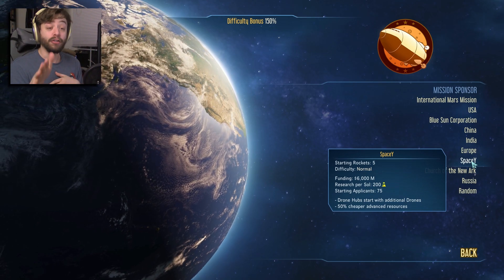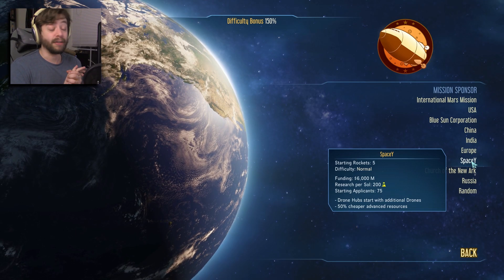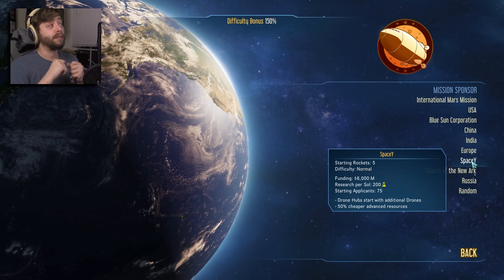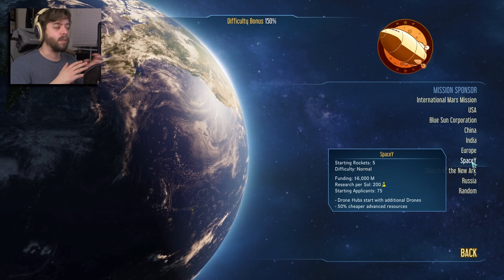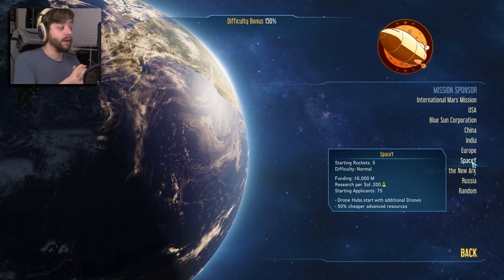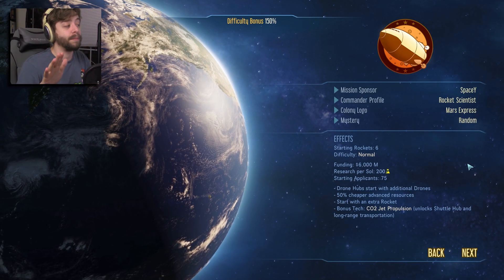All drone hubs start with additional drones, which is nice. And it's 50% cheaper on advanced resources, which is really nice. Advanced resources are something we will eventually be able to make on our own, but in the beginning we need to buy them from Earth and have them shipped off to Mars. So that makes it cheaper for us. Space Y is going to be our mission sponsor.